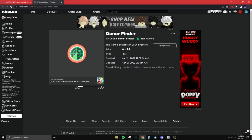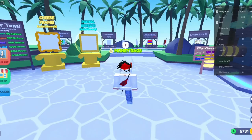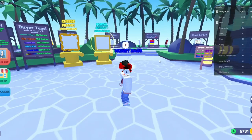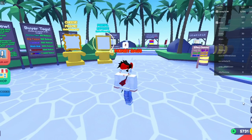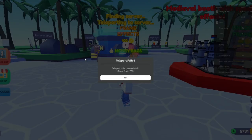There's nothing in the description that says this does not work. It just says use this to teleport to a server with a rich donor. So if we go ahead and join — okay, as you can see I'm in Starving Artists. When you buy this game pass you'll get this little thing that pops up, and if you click it it'll say teleport failed.